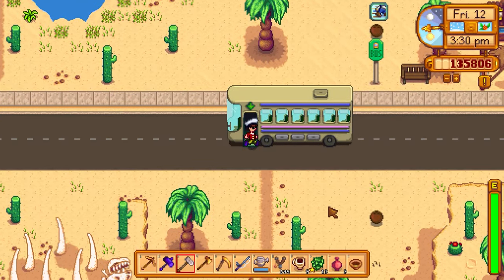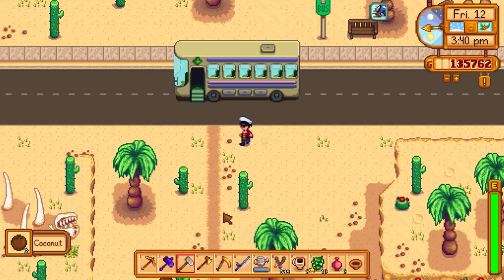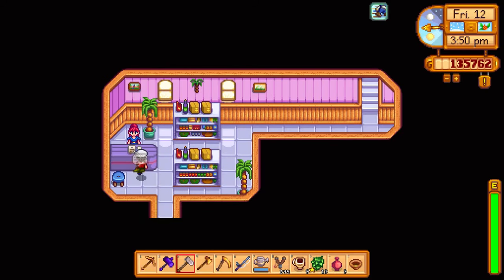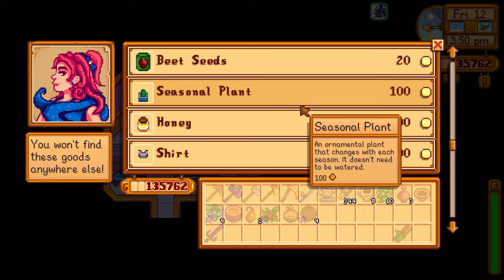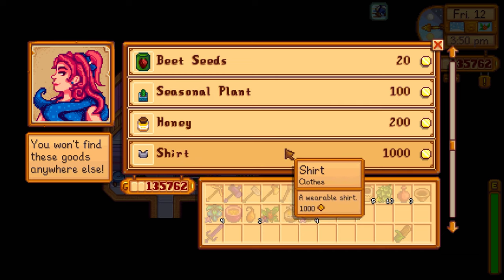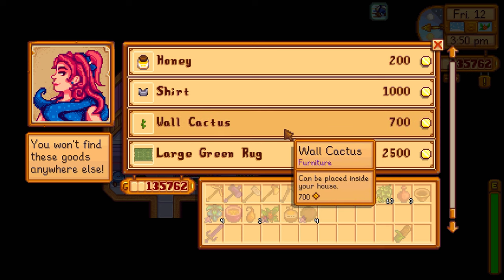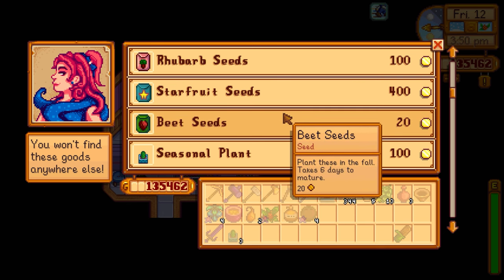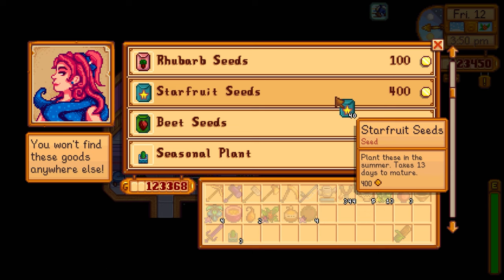It's jarring going from the winter area to the desert where nothing changes. At the Oasis shop: starfruit seeds are 400 gold each, which adds up. There's also a seasonal plant — not sure if I have that already. I'd like to orient it sideways as a little skirt for the Christmas tree. Getting about 50 starfruit seeds and a couple of seasonal plants for decoration — we have plenty of money for it.